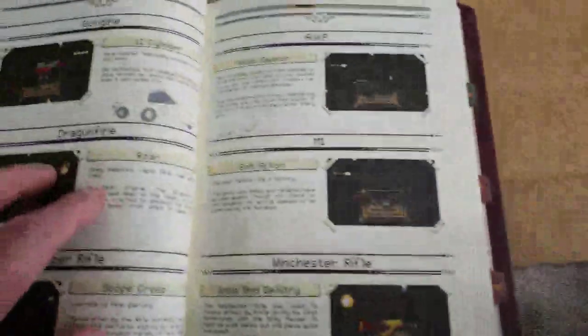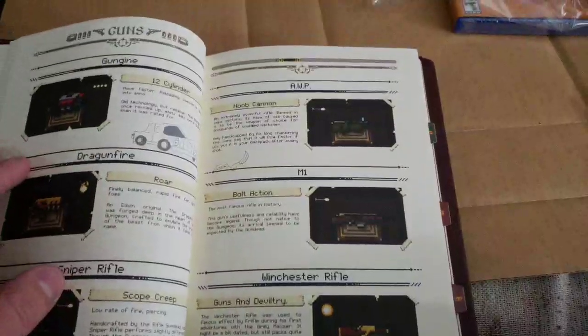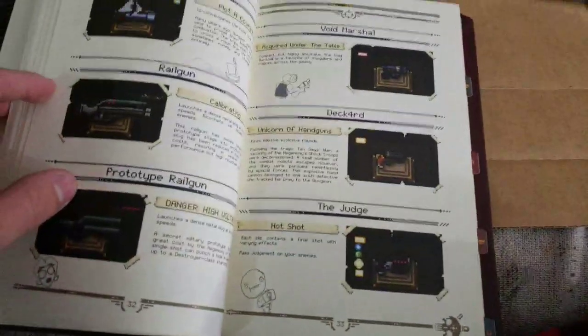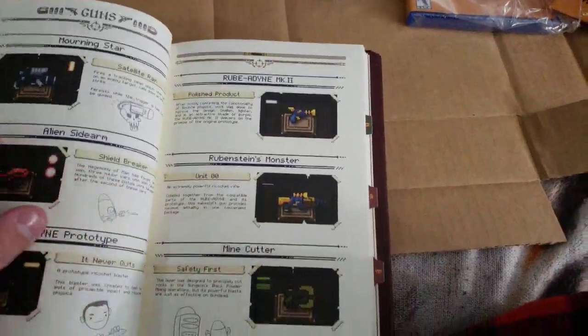It doesn't even have page numbers on it, though — not like it needs it. They don't have the high dragonfire in here, I doubt it. That's like the super duper secret gun. There's the root.